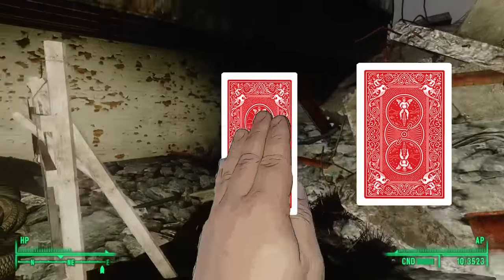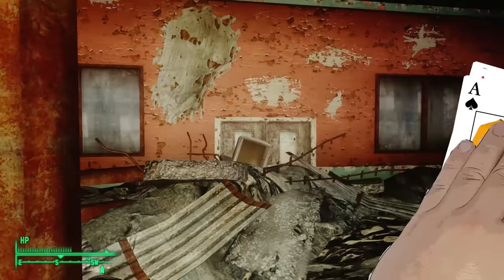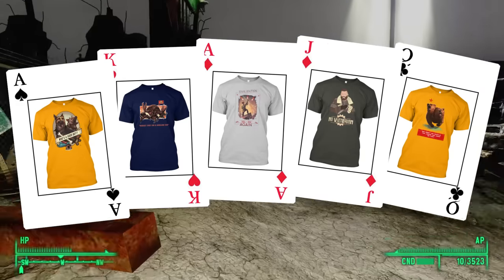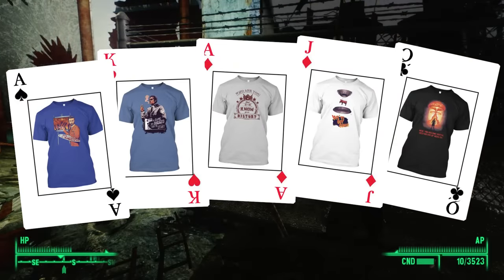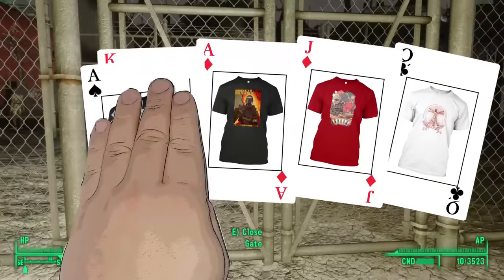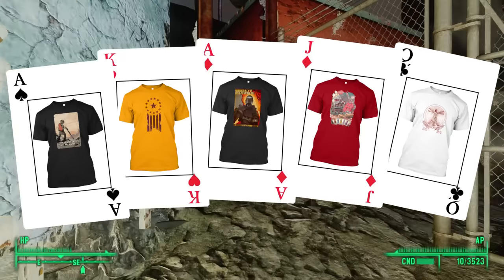I have a shirt shop with a wide selection of unique shirt designs that you can't find anywhere else. My designs come on shirts in a variety of men's, women's, and children's sizes and in a wide array of colors. You can also get them on other products — smartphone cases, mugs, pillows, posters, prints, etc. You can find a link to my shop in the description below, or you can click here.